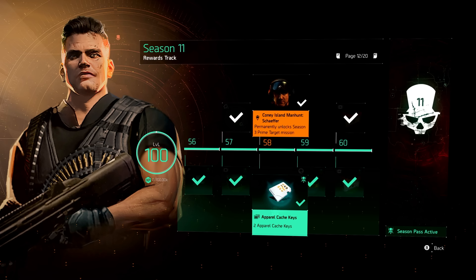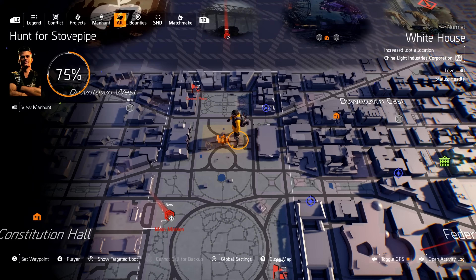Just because you haven't completed it yet doesn't mean you don't have it. Because once you reach level 58, it is automatically added to your map. What do I mean by that? Pretty simple — go to your map, and it says Coney Island.